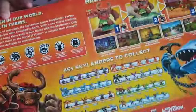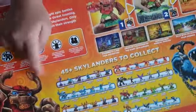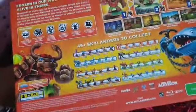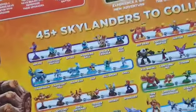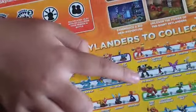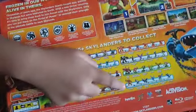There are 45 and above Skylanders to collect — collect them all! We have eight different giants, one in every element: Ninjini, Thumpback, Bouncer, Crusher, Hothead, Eyebrow, Tree Rex, and last but not least, Swarm.